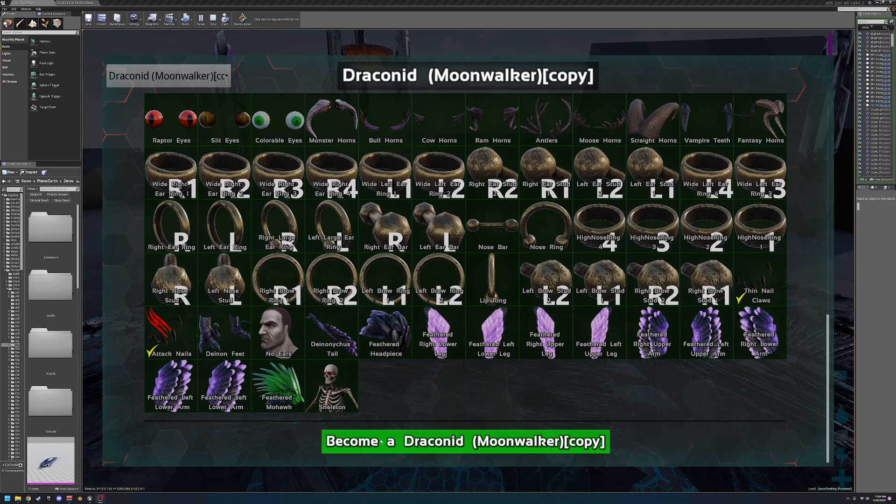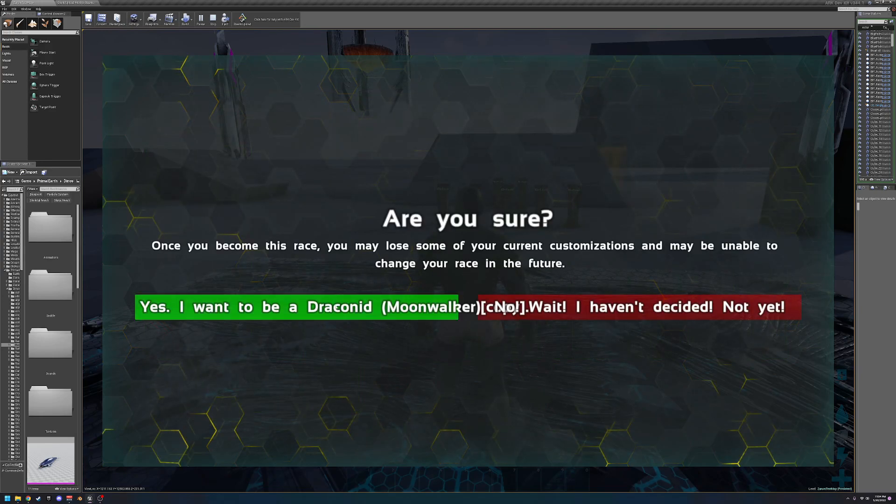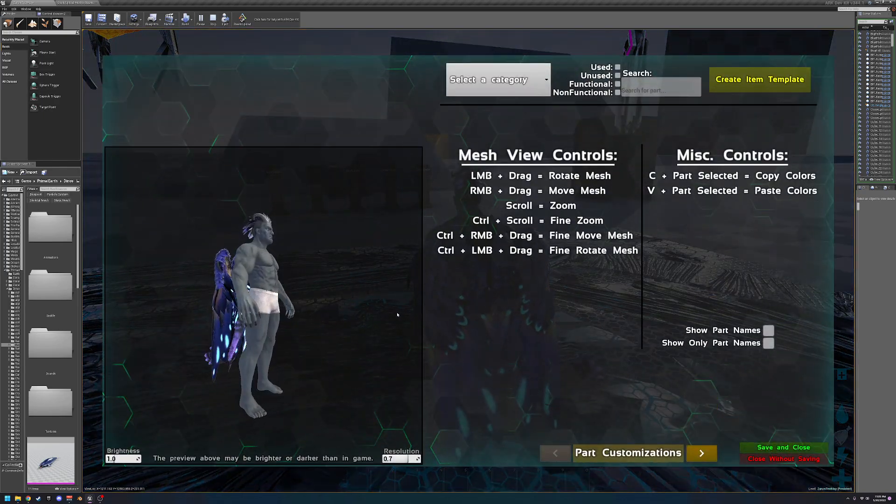Once you've found the race that you want to be, they'll be listed down here. You'll hit 'become that race.' This one's a little bit long so it kind of goes over, but that's okay.